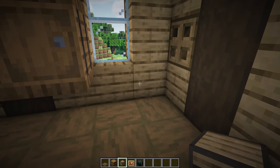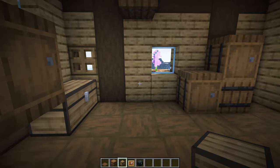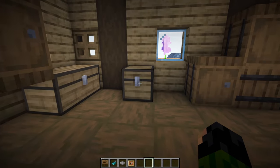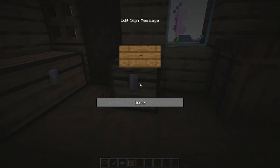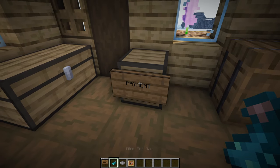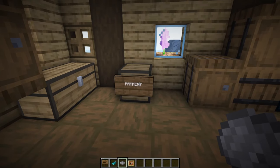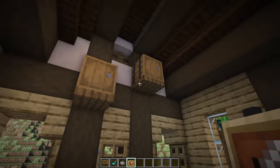Grab some chests and have a double chest either side of the three barrels, a single one here, and an ender chest tucked away in the corner. This single chest is going to be the payment chest, so stick a spruce sign on the front of it and label it as 'payment' so your customers know where to put their cash. If you want, make it glow with a glow ink sack and add grey dye or another colour. Grab your item frames and label all of these chests.